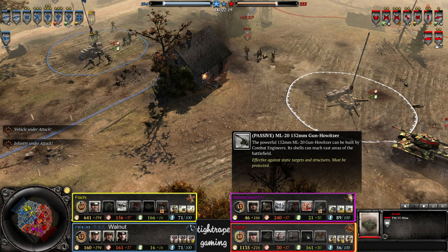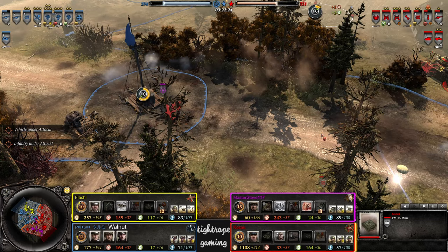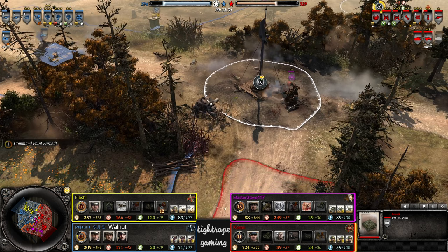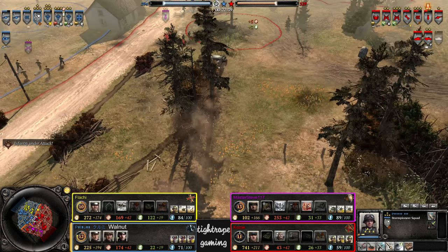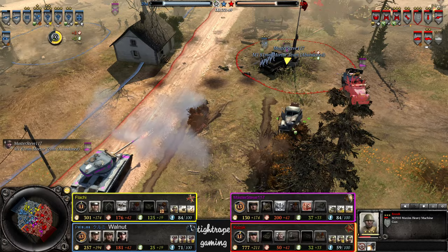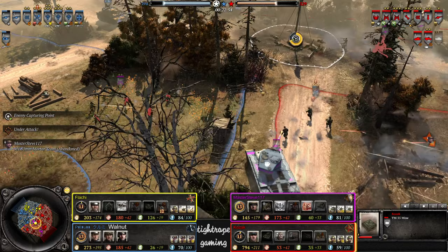Could be going for a second ZIS, maybe building a howitzer for recon, maybe saving for a KV-1. Can go for that now though — yep. Still 700 manpower after that. Sternpies find a few undefended units back here. Can't actually get the decrew on this — but here comes the Pershing. Mines somehow didn't trigger there.